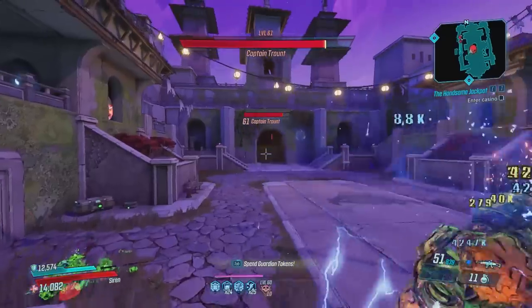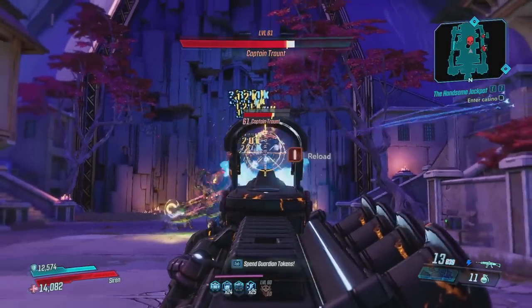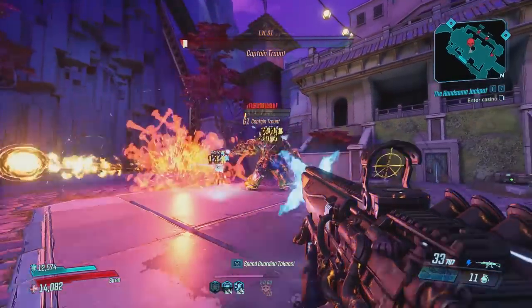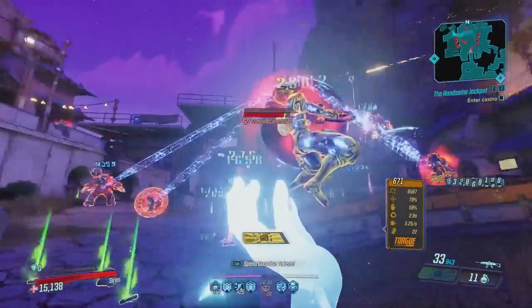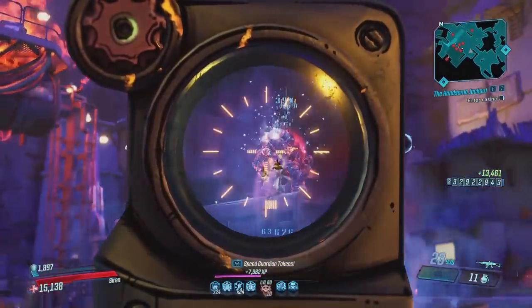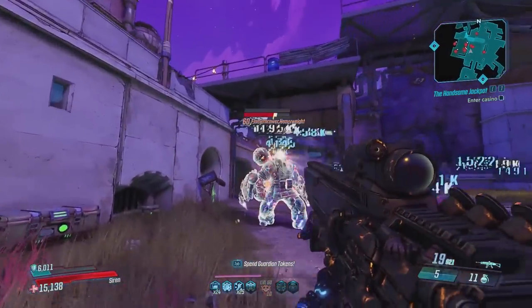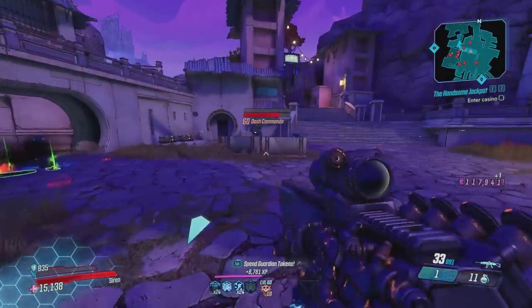When you reload they explode. It can also come as a times 2 variant and this one will shoot out 4 shots at a time, two of them will be stickies. The best anointment for this weapon is the 200% splash anoint and this weapon works best on Moze or Fl4k. It still does a really good job on Amara and Zane so don't let that discourage you from farming this weapon. It is definitely extremely underrated and I think people should give it a chance.